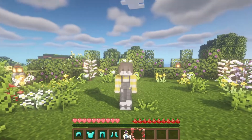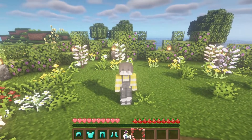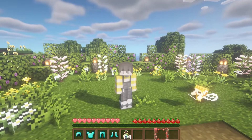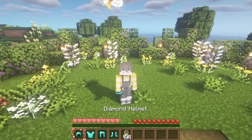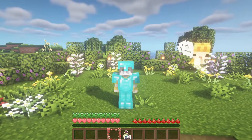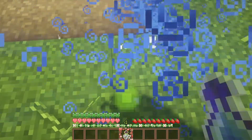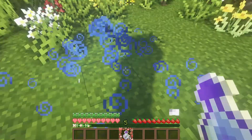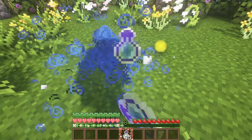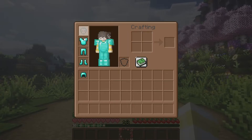The final texture pack I would like to show you guys is one that I use in every single video, called the Froggy Hot Bar. It makes your food items look like strawberries, your hearts are this cute little color, and your hot bar has this really cute border around the boxes. When you put armor on, the little armor icons are frog faces. And probably one of my favorite things is this cute little enchanting bar. This is what the inside of your inventory looks like — it's so cute, I love it.